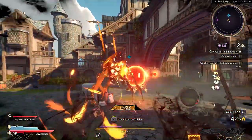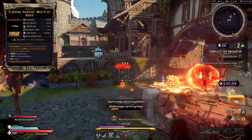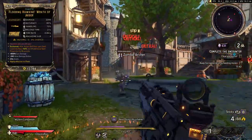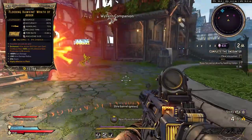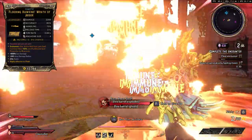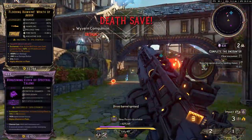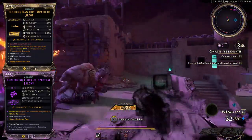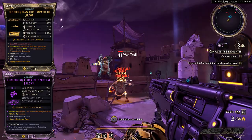My last gun is more of a flavor piece, but the damage is still nothing to scoff at. The Hawkins Wrath shoots out Wyverns — or Racks as I like to call them — that fly into enemies and blow up dealing decent damage. Since it's a Torgue gun, it also comes with a sticky mode that spawns mini Racks which home in on enemies when the stickies explode. The spell I normally run with this build is the Burgeoning Flock of Spectral Talons. After a short charge, this spell shoots out a Wyvern that chases down enemies and spawns even smaller Wyverns — this spell feels so much like Rack Attack.